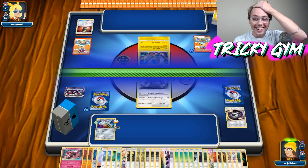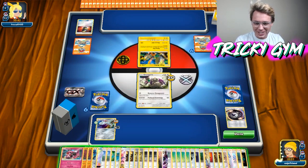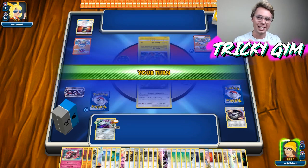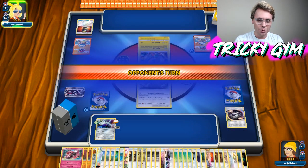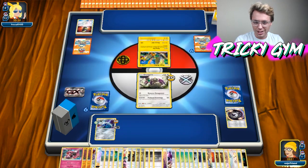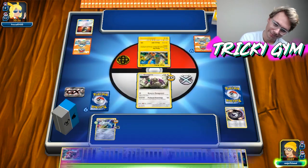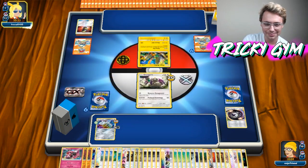Oh, they do have an Enhanced Hammer! That's actually totally fine because I have both my energies, so I can just resource management back for the other energy and pretty easily go get it back. It shouldn't be any sort of issue — I should just be completely fine. It is interesting to know they play an Enhanced Hammer, and it's kind of spicy. Now they're going to have to Cynthia. I just don't know how we escalate this game past this point.